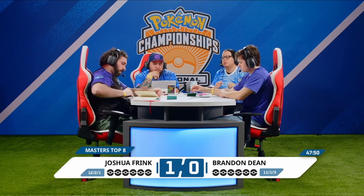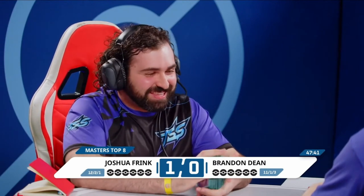Here's another mulligan — not what you want for the Lost Zone Giratina opponent. Anytime you give your opponent more cards to try to find Colress's Experiment, it's not good news. Anytime my opponent has the slightest advantage going into game two, I'm like yeah, I'm done. But we've got 75 minutes, we got time.